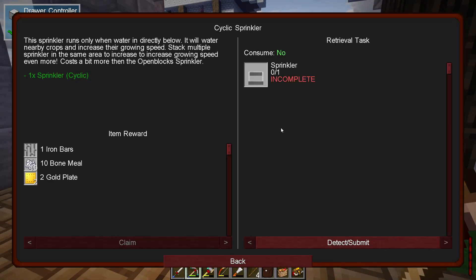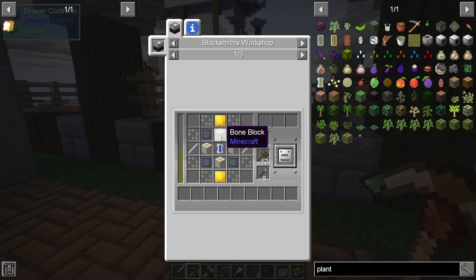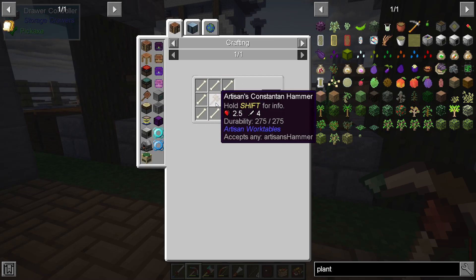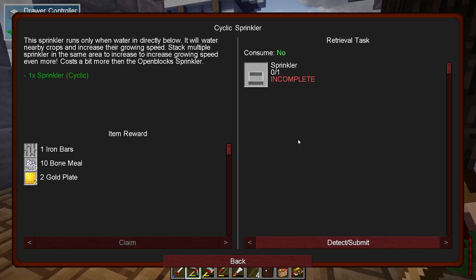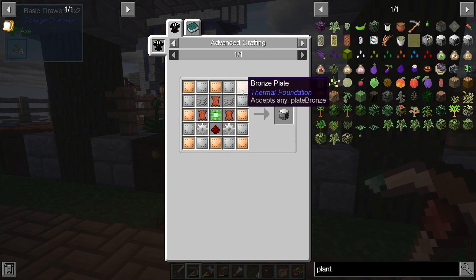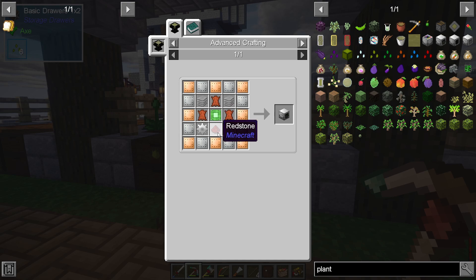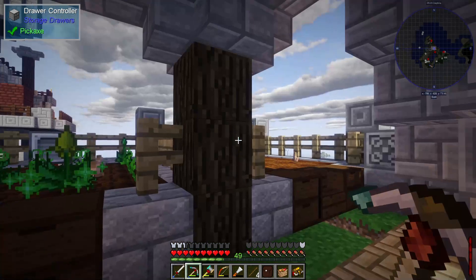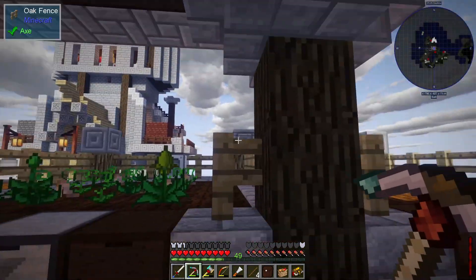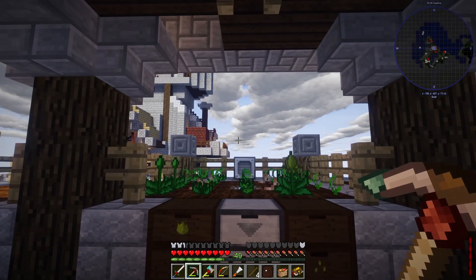If we follow the quest line, we can make the sprinkler right here. It takes a bone block, which is just bone surrounded by a hammer. We can craft this along with the plant fertilizer — that just takes basically bronze, some leather, a basic control circuit, and redstone. Nothing too crazy. Setting each farm up with this stuff should definitely speed up production.